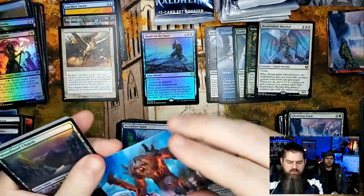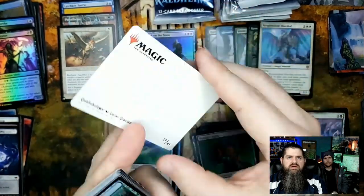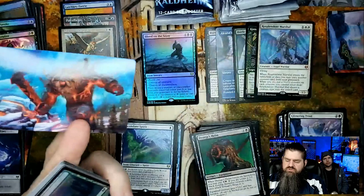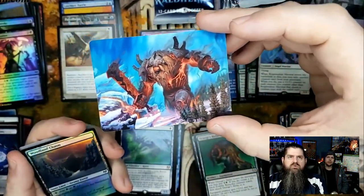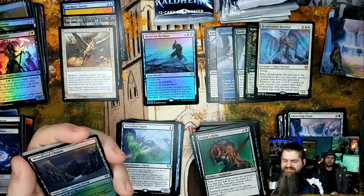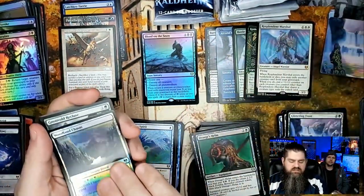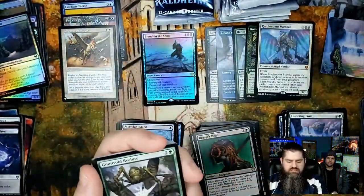This art card — Quakebringer by Lucas Graziano! I don't think I have this one — two Lucas Graziano cards in a row! I'm gonna set that aside because I don't think I have it. Really cool art card. Woodland Chasm for the foil dual land, comes into play tapped.